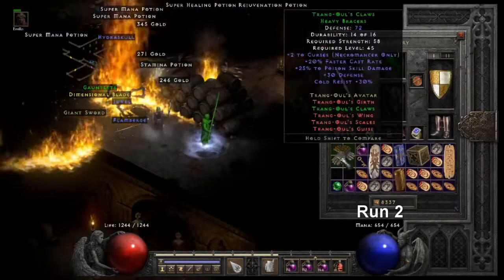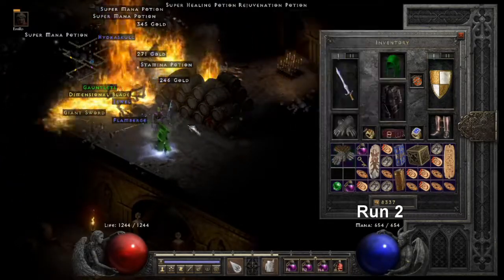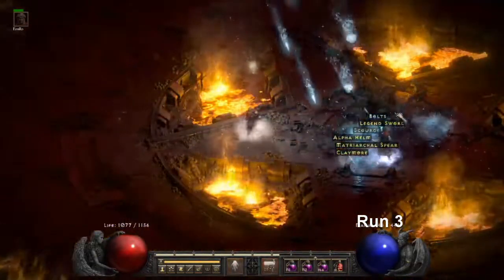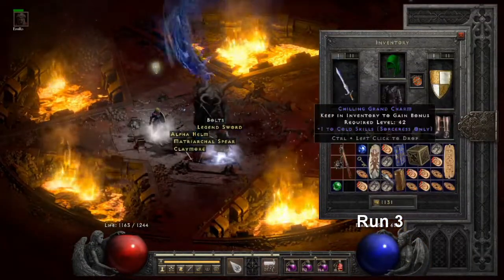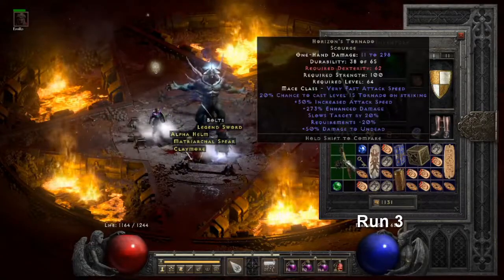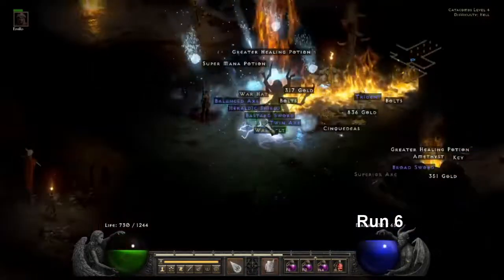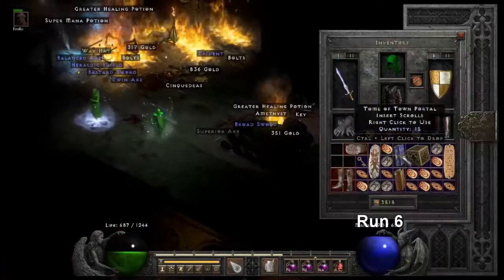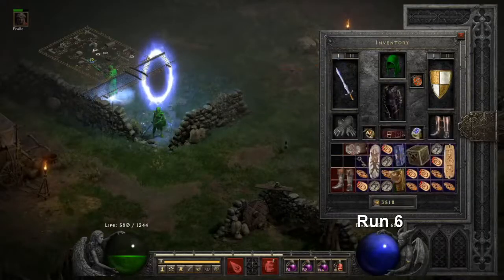First drop of the video is a Classic Trang Gloves on Run 2. On Run 3 we get a Unique Scourge — unfortunately it rolled Horizon's Tornado. RIP Stormlash. On Run 6, Andariel drops us a T-God's Belt. Not bad.